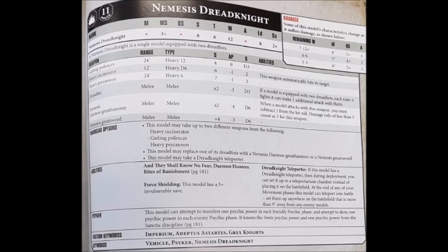Those Dread Fists are essentially Dreadnought close combat weapons with a damage of D3, so strength 12, AP -3, and damage D3 under normal circumstances. If you have 2 Dread Fists, he also gets an additional attack, making him 6 attacks in the first round of close combat. The main letdown with those Dread Fists is the damage D3 characteristic, which is a little underwhelming. They're certainly not bad, but they won't make anywhere near as much headway against heavily armoured targets compared with other melee options.